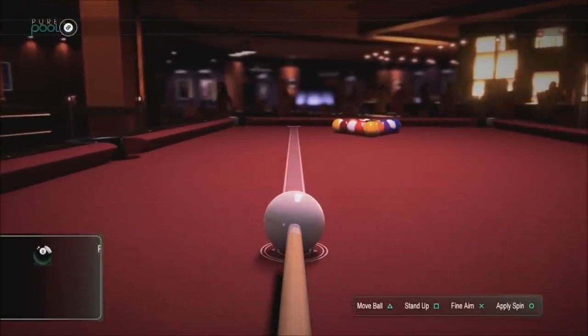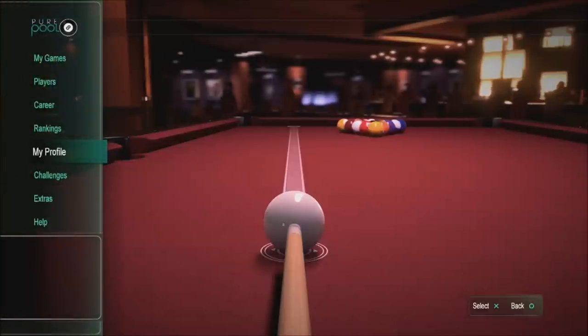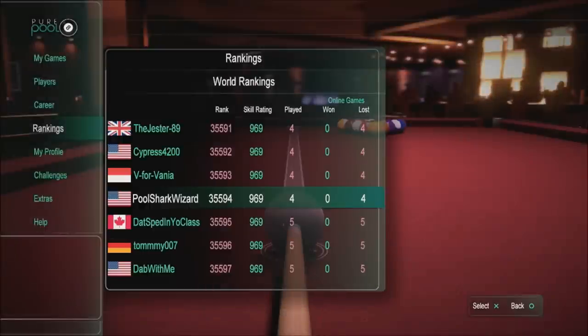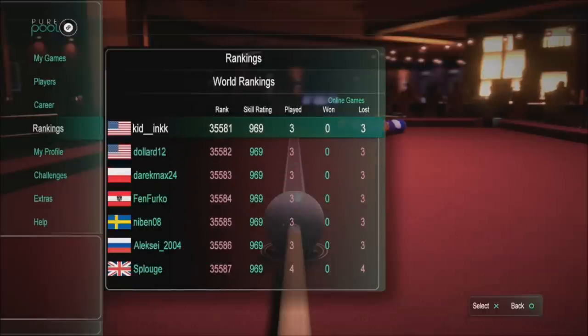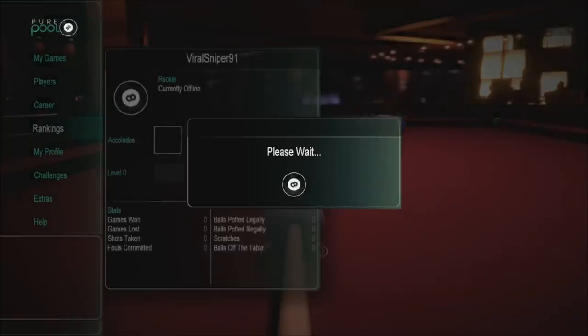One of the really cool things about this game — I'm going to hit my options button and go into rankings. This is going to show my rankings. Right now I'm at 35,594. Let's say I wanted to play somebody — obviously there are a lot of other people out here with less and more than I do. Let's take a look at this 'Viral Sniper' — I have no idea who this person is.